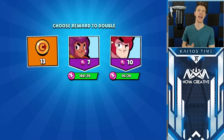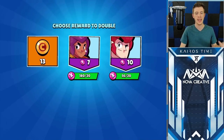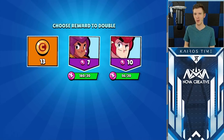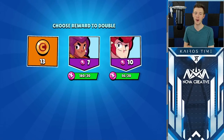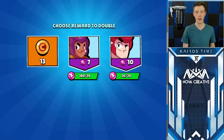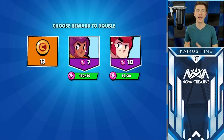Now let's ask the question: how can you best utilize your advertisements to progress your account? When you open up your boxes, you have the option of watching an advertisement to double one of the three rewards, and this is available five times per day. The equivalent exchange rate for gold to power points is two gold for one power point. So all you have to do is quick math to determine which reward is worth more: if the gold is worth more than two times the higher power point reward, always go for the gold. But if the gold is less than double the highest power point reward, go for the highest power point reward.